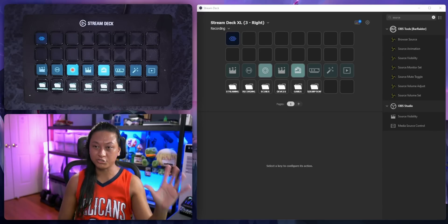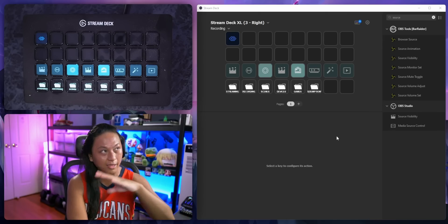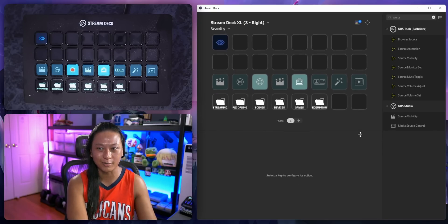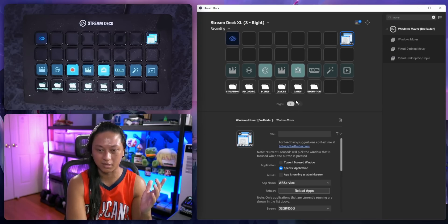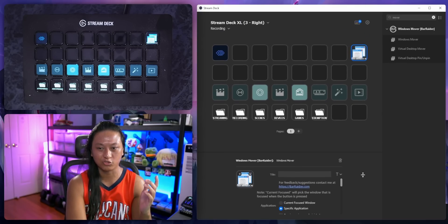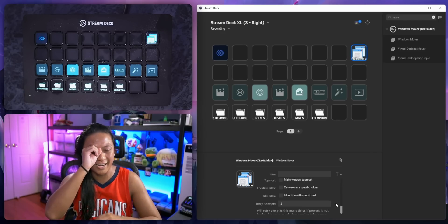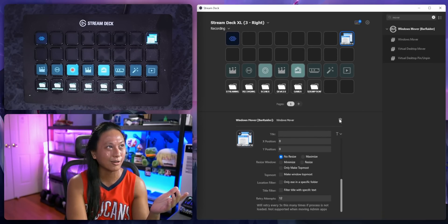The property inspector also got a new update. The property inspector is the panel underneath the Stream Deck here — you can now resize it. It doesn't seem like a big deal, but some things like the Windows Mover have really big dropdowns and scroll bars. Before, you were stuck looking through a tiny pinhole to edit everything. Now you can just drag it up.